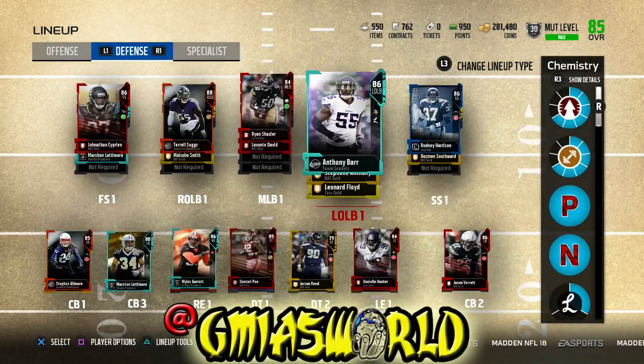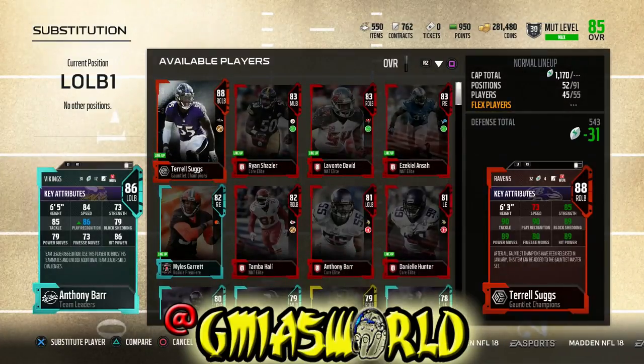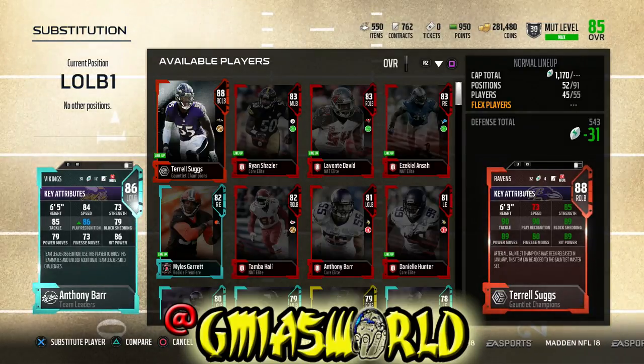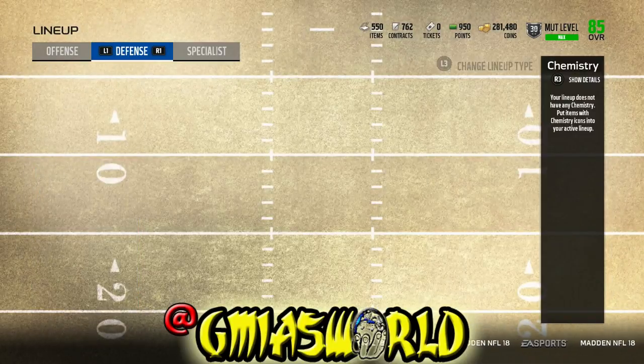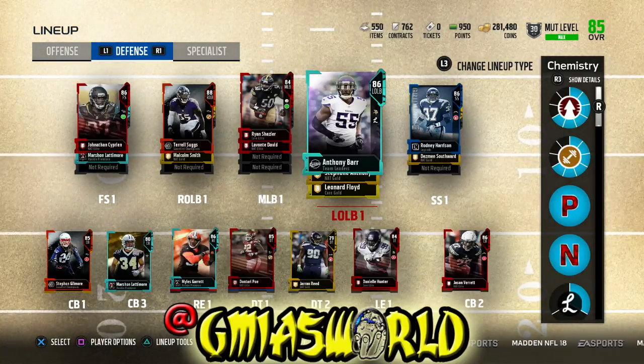And because of Anthony Barr — team leaders: once you go through the team leader solos, you get to pick an 86 overall version of any team leader. Anthony Barr runs around so fast right now with only 84 speed. I'm scared to see what's going to happen as guys continue to upgrade. So with the Anthony Barr team leader, we're good to go. I just realized I still have a duplicate of him here — how much is he going for? He's probably not going for much, but we could go ahead and sell him since we don't need him anymore now that we got the upgraded Barr.